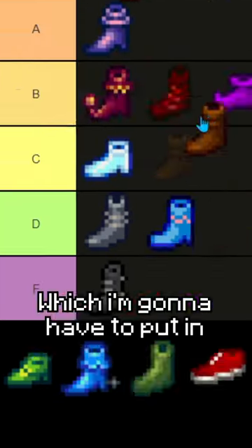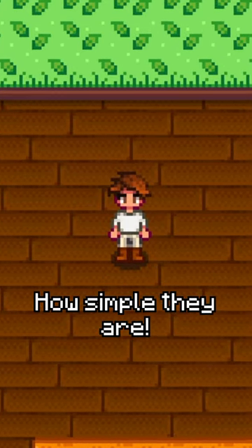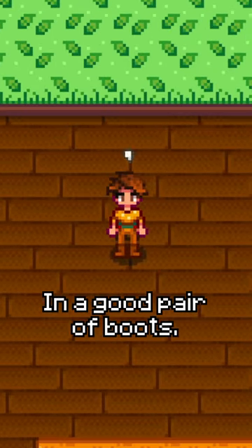Then there's Leather Boots, which I'm gonna have to put in S tier, just because of how simple they are. They can go with almost anything, and that's what I want in a good pair of boots.